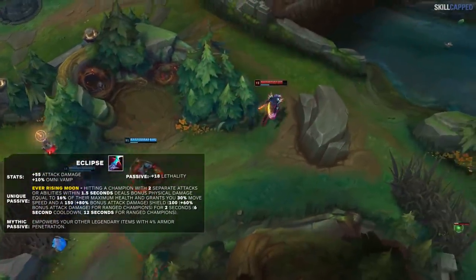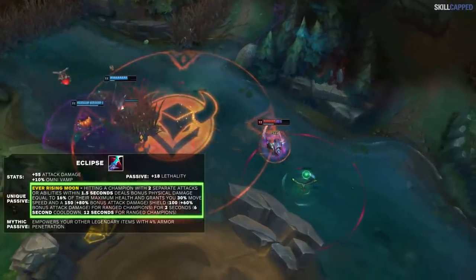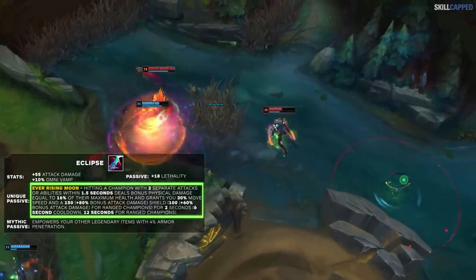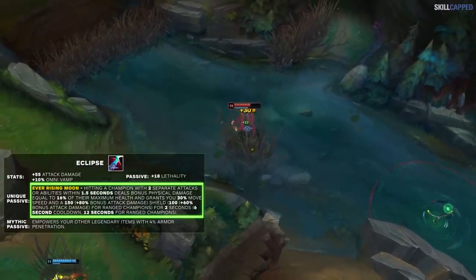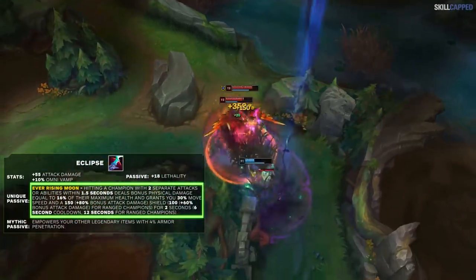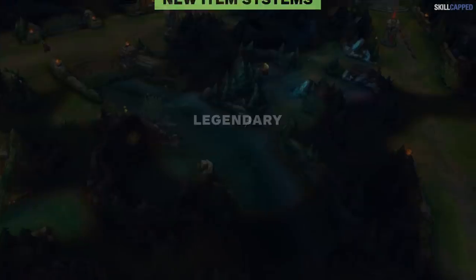The last assassin mythic is Eclipse. It gives AD, Lethality, and Omnivamp. This will be a more niche assassin jungle item. Damaging an opponent with two sources of damage will deal 8% max health damage and give you a burst of movement speed as well as a shield. All your other legendary items gain 4% armor penetration each. We believe Eclipse will be for games where you're against a ton of tanky champions that you can't assassinate easily — the max health damage, shield, and percent penetration will help in fights where you might play a more bruiser-ish playstyle.